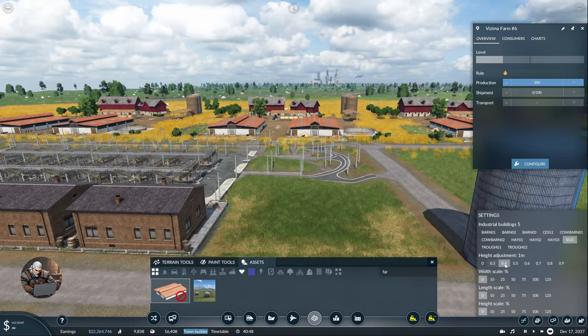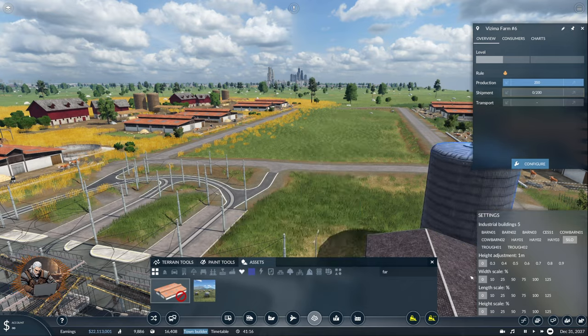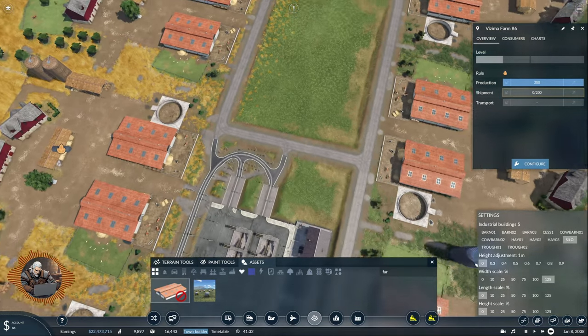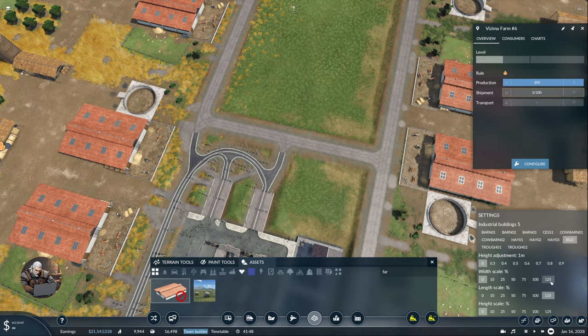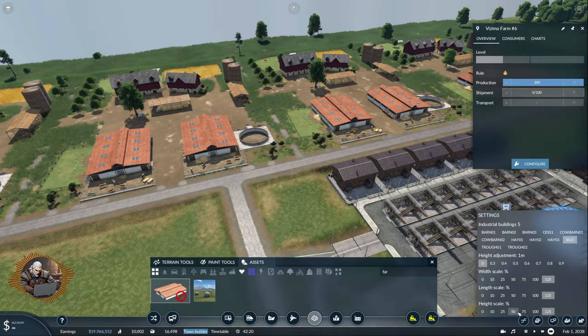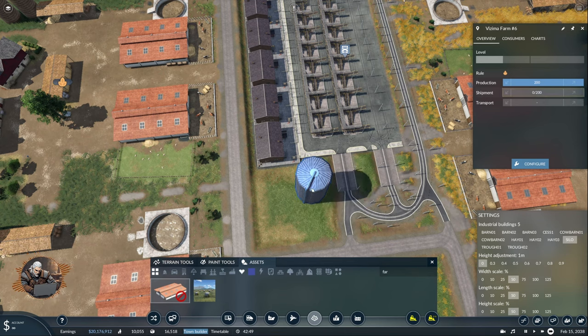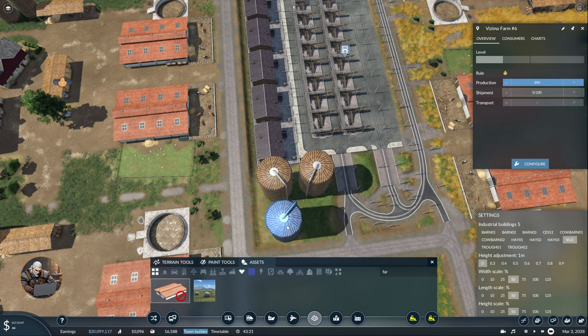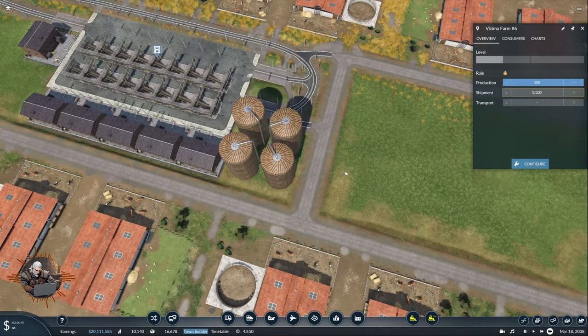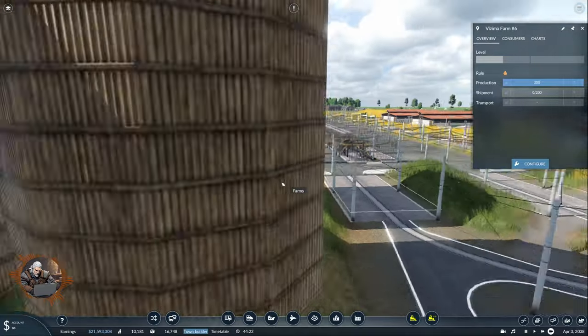Height adjustment — what does that do? It raises it from the ground I think. With scale — oh and that makes it very wide. Oh but what if I make it long and wide? It becomes very big and very high. Let's make it 50-50-50 and place four of those. Boom, boom, boom, boom — awesome! I could have placed them a little bit better but that's alright. They're looking perfectly fine, perfectly reasonable.